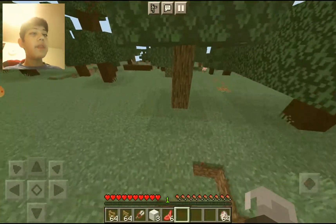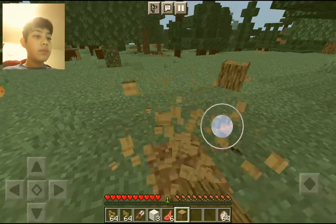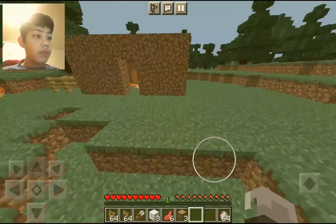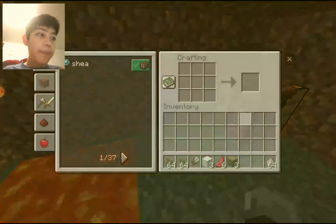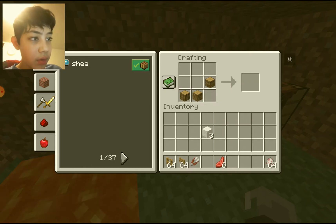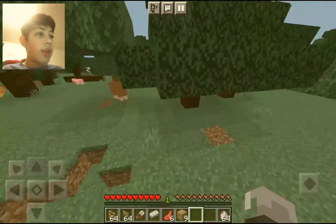I got the wool. I don't really need more sheep because I already got the wool. Now I need to get the wood, so let's get three pieces of wood. We have all the wood we need so we can make ourselves a bed. We're just making a bed.